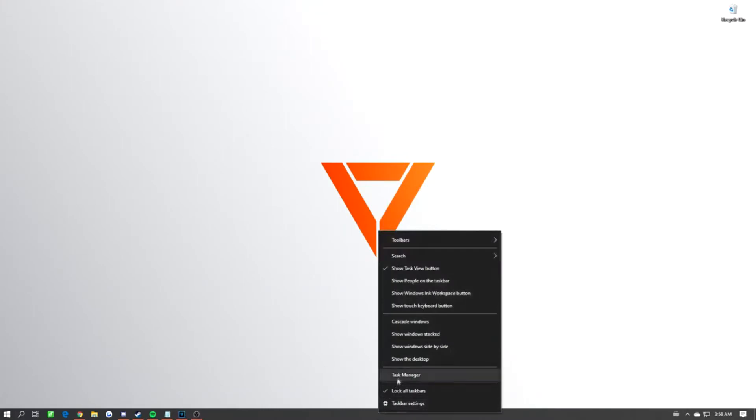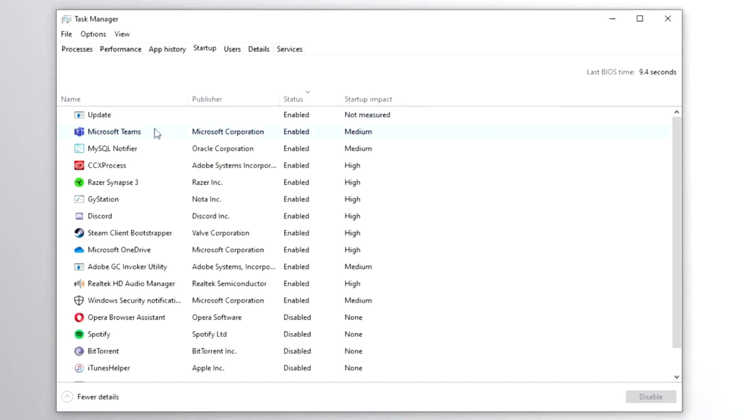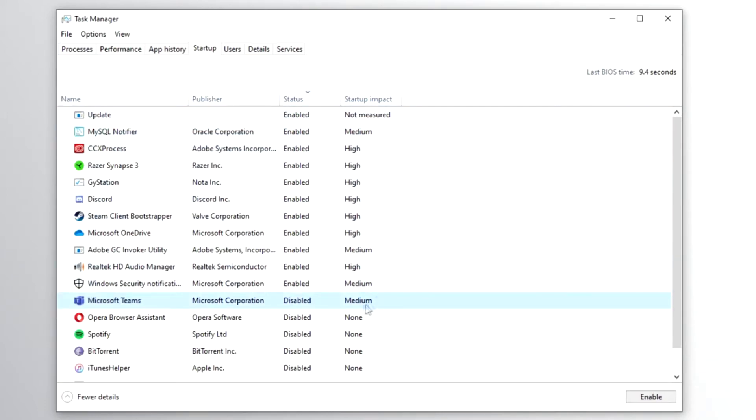You can disable these programs by navigating to your task manager, clicking the startup tab, and setting the status to disabled on programs you don't need. Take note of which programs have higher startup impact as these will make the biggest difference when you disable them.